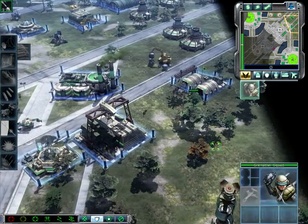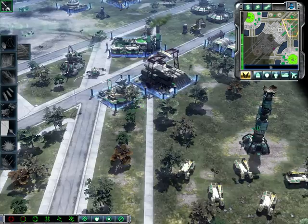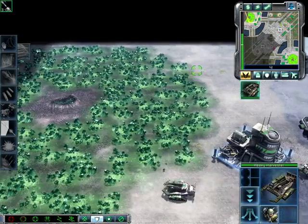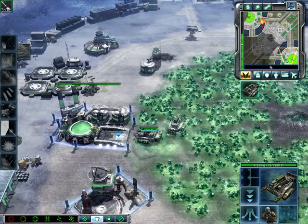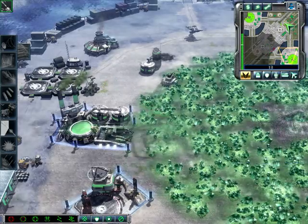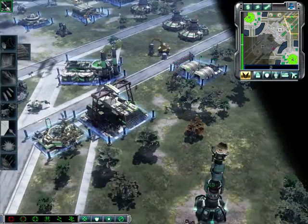Grenade squad all ready. Lightning. Loaders ready. Ready the loaders. Unit under attack. Our base is under attack. Copy. Yes, sir. Easy now. We'll take care of it. Grenade squad all ready. Hammerhead online.